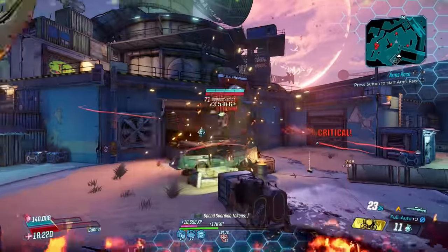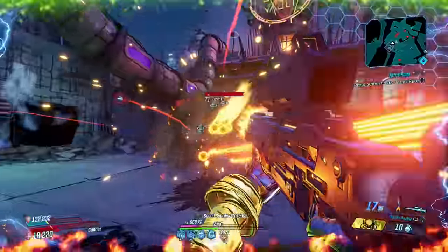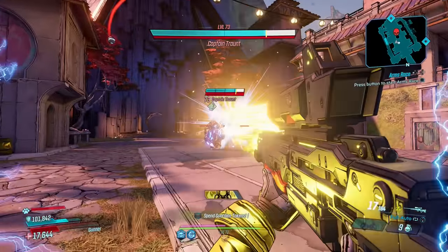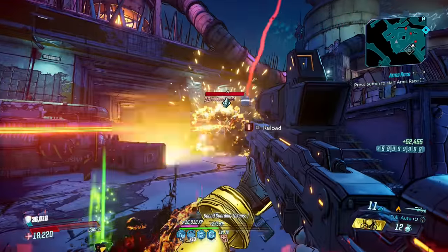Speccing into skills like Iron Bank and Forge will help you regen the ammo you expend, allowing you to take its damage everywhere. It'll drain the health bars of bosses almost instantly, especially if you run a Minesweeper COM, and her ammo regen capabilities allow you to take that to the mobbing field too.